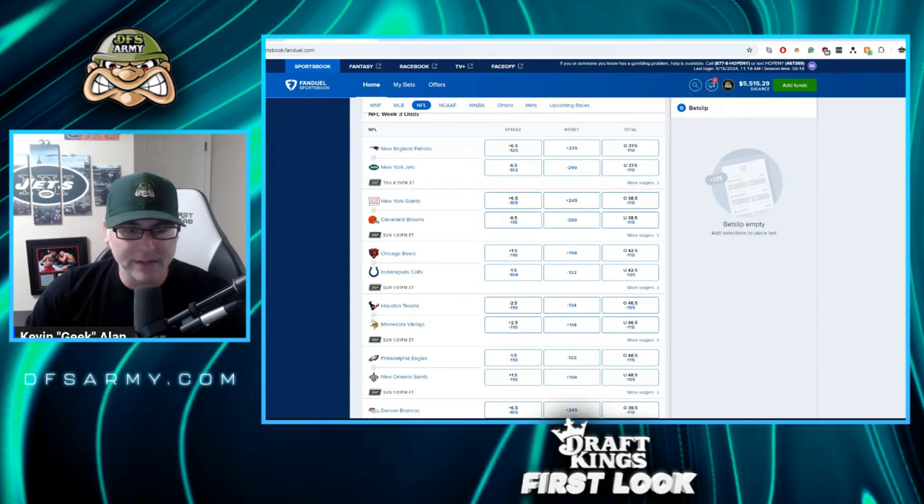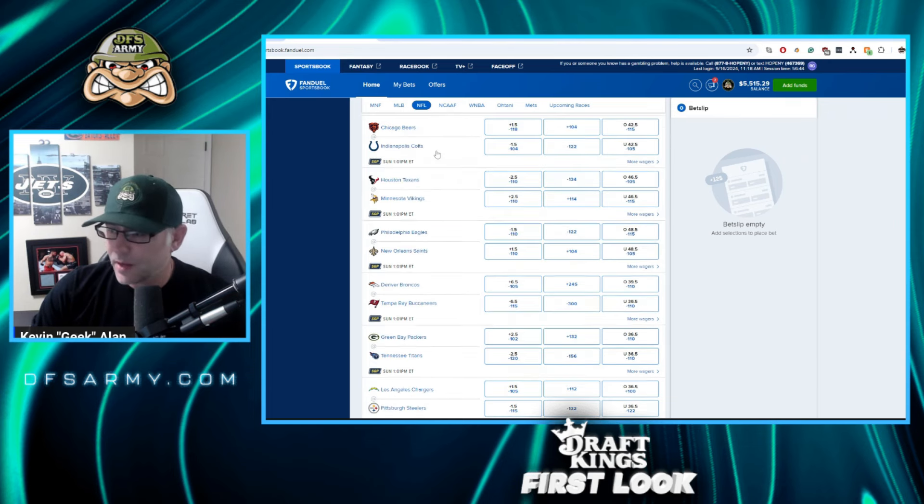Let's jump right into the game tiles for NFL week three. We're looking for home teams with high totals, high team totals ideally, or away teams that are also favored, or games that look like they're going to produce quality fantasy results. Giants at the Browns — 38 and a half point total. That's gross, not a game I think we should be messing with a whole lot.